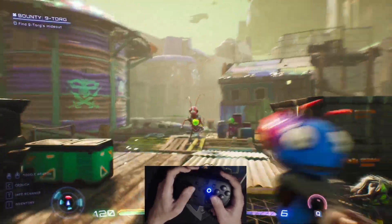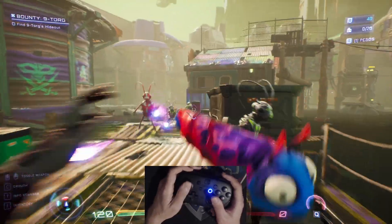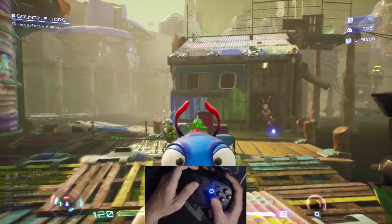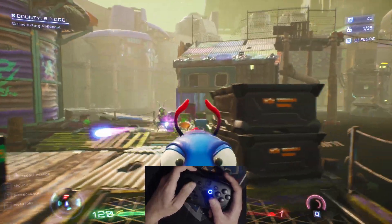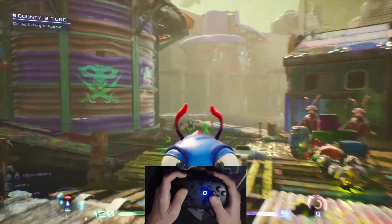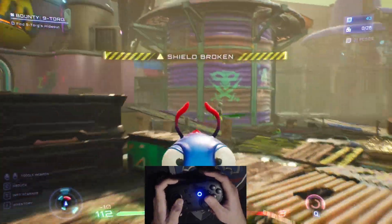This is High on Life with motion controls. I would usually have an overlay for showing my inputs, but I had a ton of trouble making this work because I'm not using the Steam version of the game — I'm using the Xbox Game Pass version of the game.